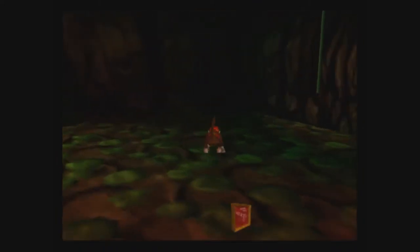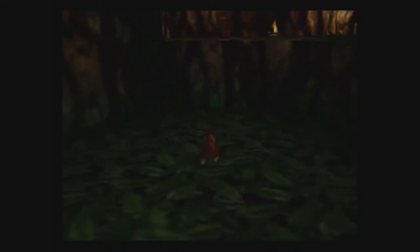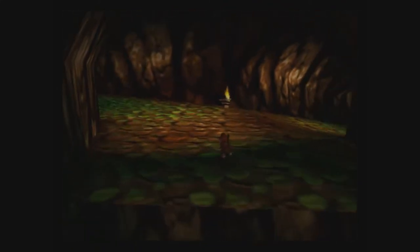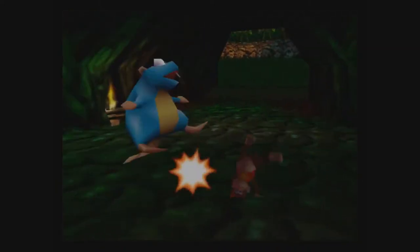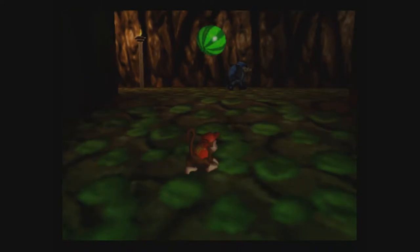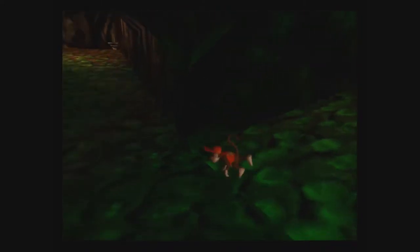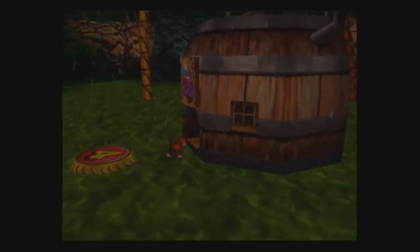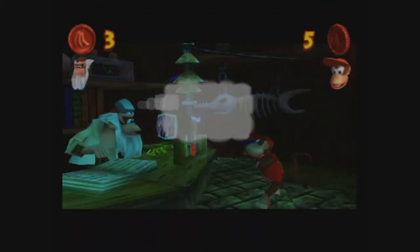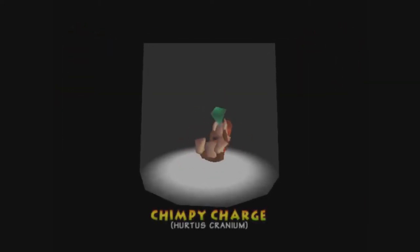Now we got the red blueprint, which I'll take care of probably last before I leave the level. Just count that as having another banana basically. Next thing — I want to head into Cranky's lab. So that's a Chimpanzee Charge — Chimpy Charge. It hurts your cranium.